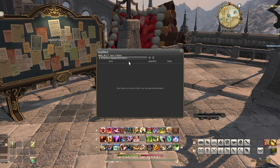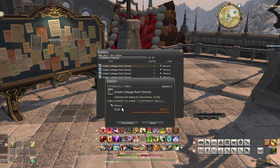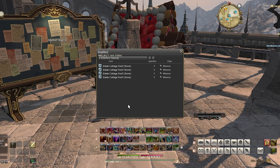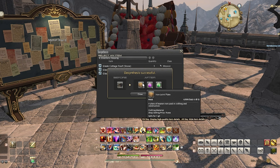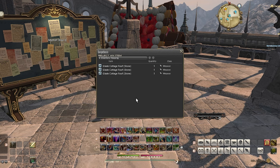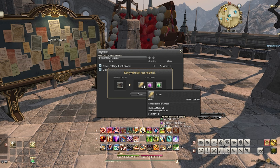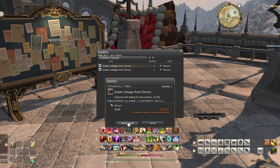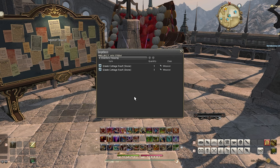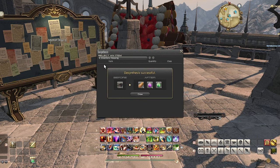Another thing about finding desynthesizable items is you want to pay attention to what materials you receive from them — do the materials sell well? A lot of the low level items will just desynthsize into materials that can be bought off a vendor. Hence, I tend to focus on buying items that are about item level 300 or above, with the sweet spot feeling like item level 430 or above. Since I mainly use my retainers for quick explorations, I'll test out a few desyntheses whenever they bring back a new item to see what materials I can get from it. If almost all the materials are worth less than the 1,000 gil I usually spend, I'll just pass on buying them and only desynthsize the ones my retainers bring back.